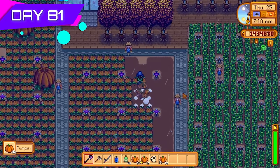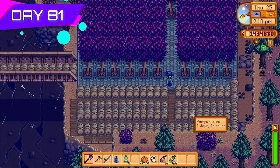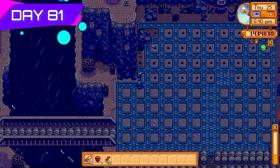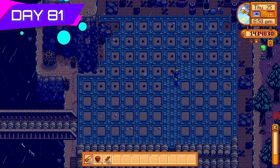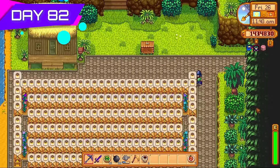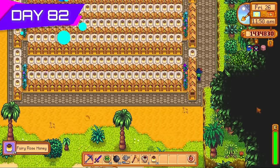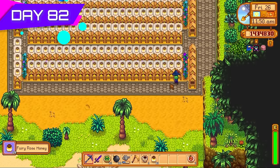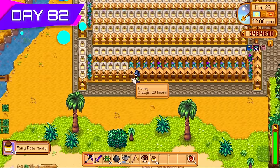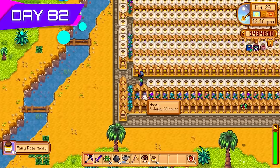More trees have resurfaced in the quarry — cut down all those trees, planted more seeds. The cycle continues: tree farm, rinse and repeat, keep the wood production up which means we can keep keg production up. Look at all the honey over on Ginger Island — tons of fairy rose honey! Each fairy rose honey with the Artisan perk sells for around 680 gold. That is crazy — a huge profit.